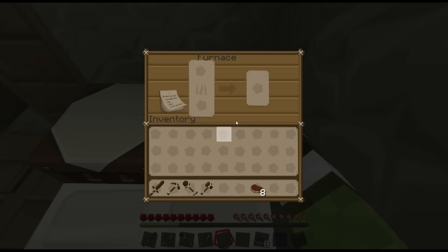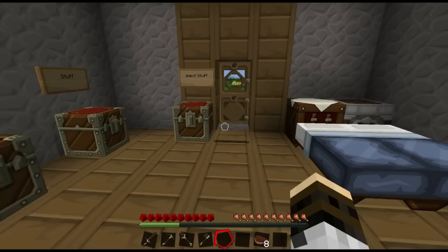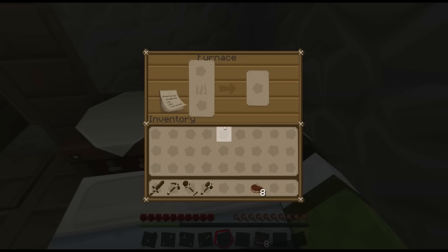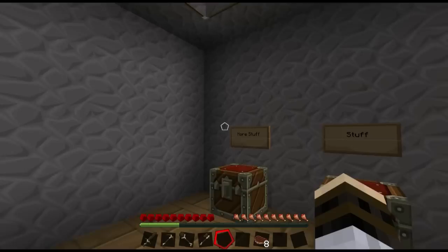Another thing we need is a smelting area. You could have one furnace or you could have 30 furnaces — it doesn't matter. I tend to have a furnace wall. If you're going to go mining in vanilla Minecraft and you come back expecting to get all your ores smelted with one furnace, you are sadly mistaken and you're going to be sitting at that furnace for hours. You need a furnace wall, probably all along that wall, filled to the roof with coal and your items.